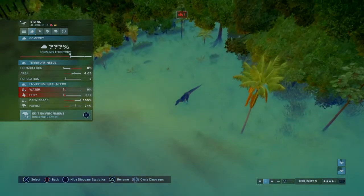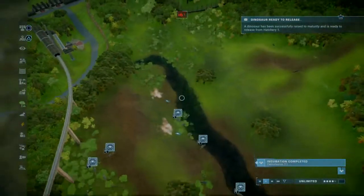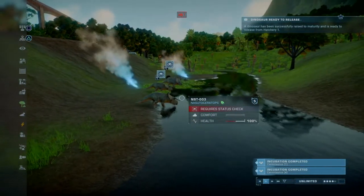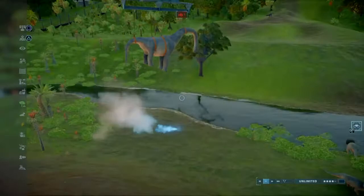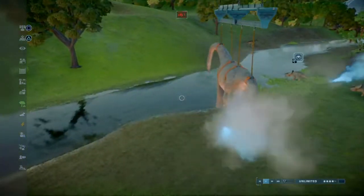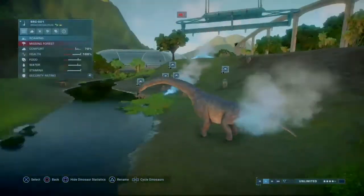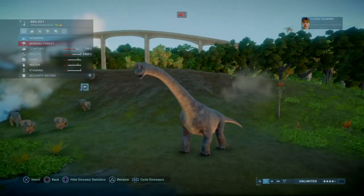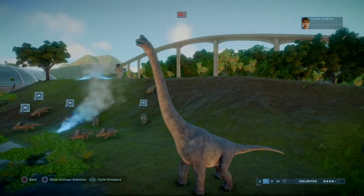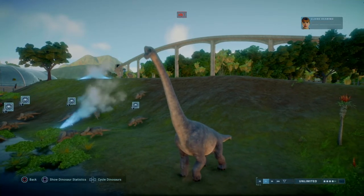My dear Allosaurus, if you just head down here, you'll have water. And technically, you will have prey — but I don't recommend bullying these guys. Look at the first of the Brachiosaurus. The Allosaurus are coming down to the river. As long as they stay on their side, everything will be fine. Now Jurassic World's really getting up and running — we have over four stars.